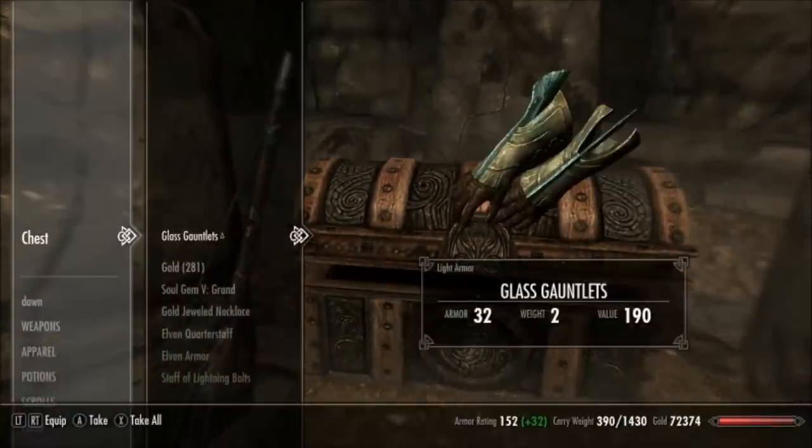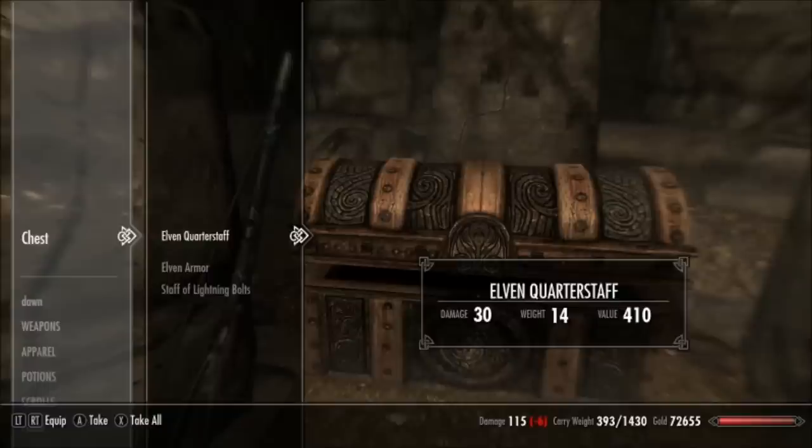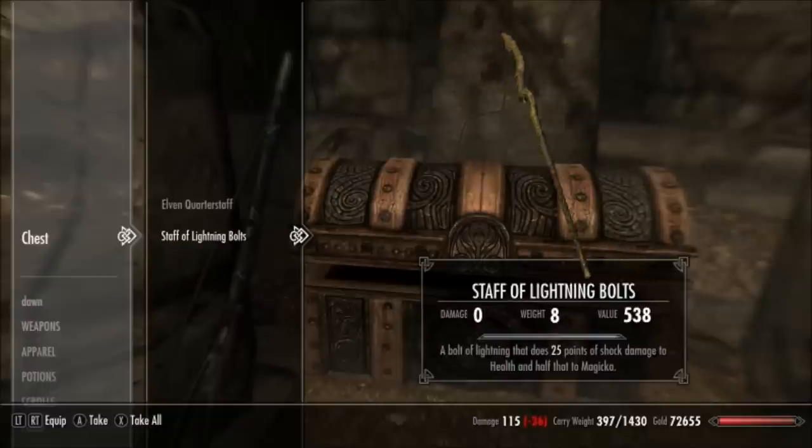Hey guys, my name is ESO, and this is a quick tip you can use in Skyrim to unlock any chest. It's really simple, yet a lot of people don't realise you can do it.